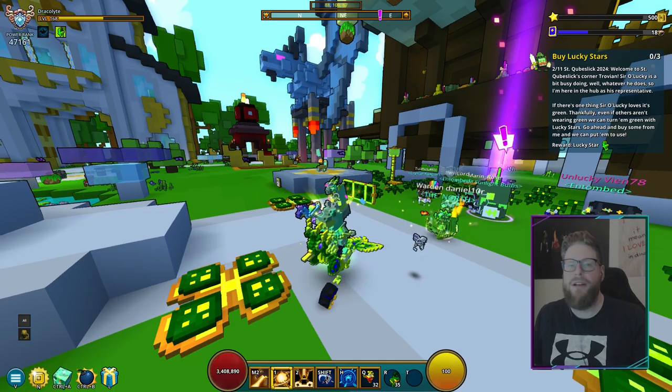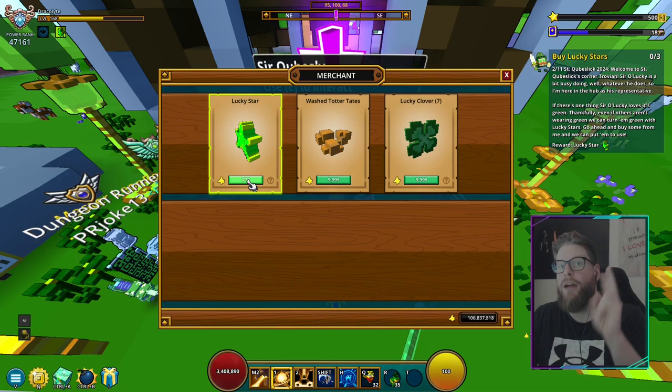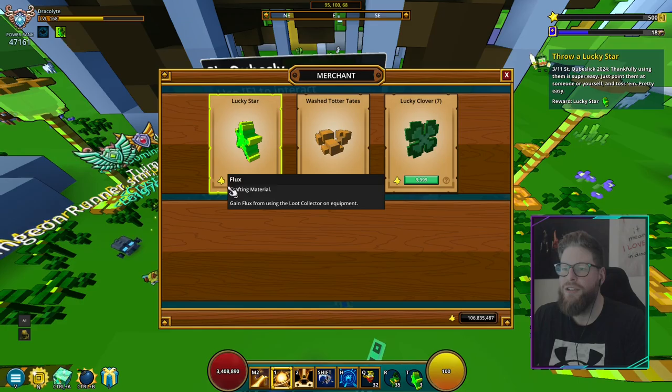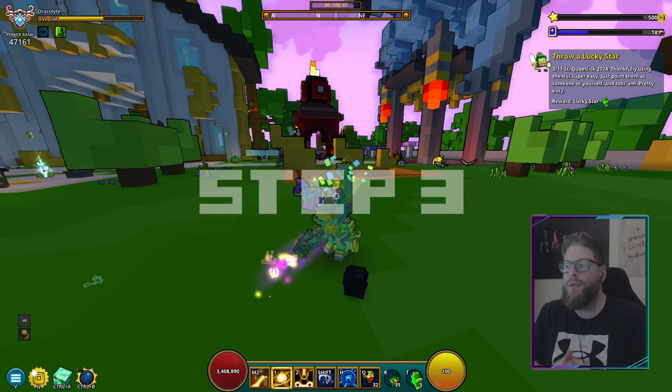For step number two, we're right where we left off. All we have to do is interact with Cubesly again and buy three lucky stars. Each one costs 777 flux, so it's not super expensive. Just buy three of them and you're done with step number two.